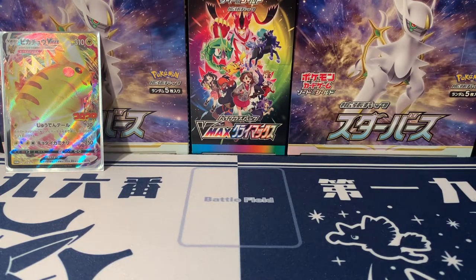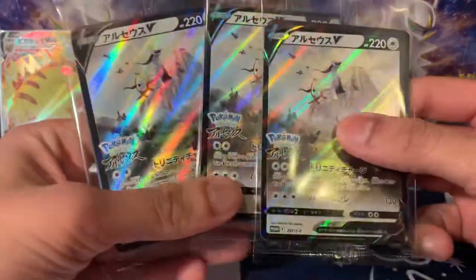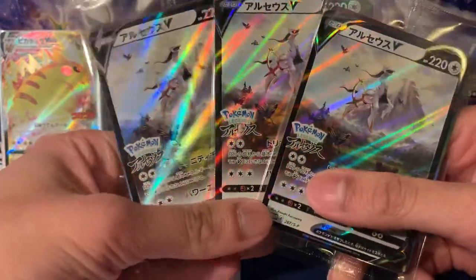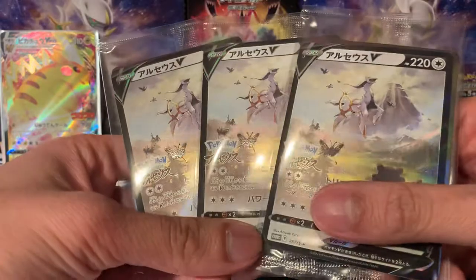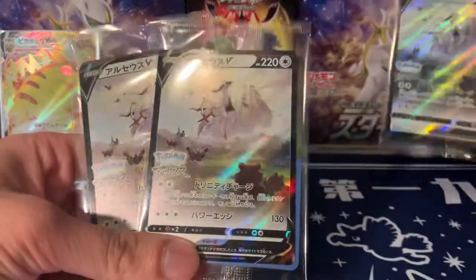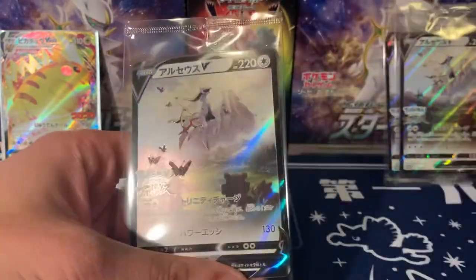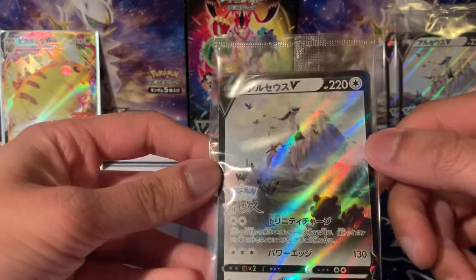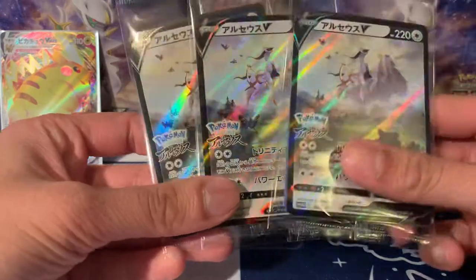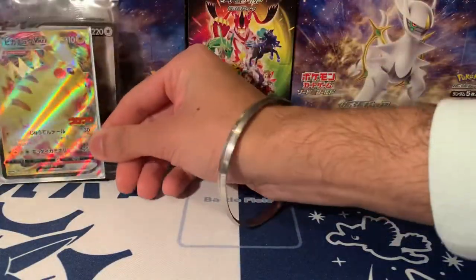The other reason I wanted to get it from Pokémon Center Japan was for the promo cards. I've got three of them — I'll be giving two to friends. Hopefully I can find one without print lines, but that one has a print line right there... and that one... and that one. All three have print lines, which is a shame. I'll find the nicest one and probably send it to grading at some point.